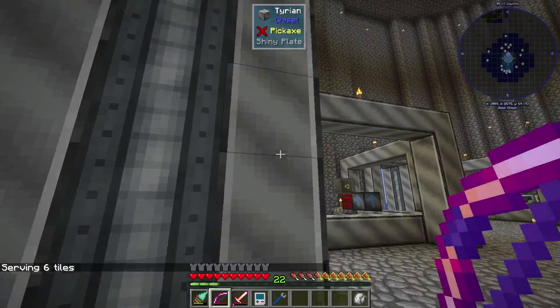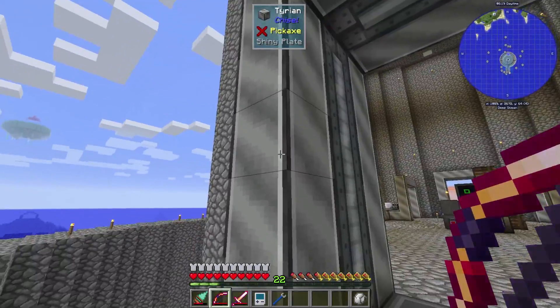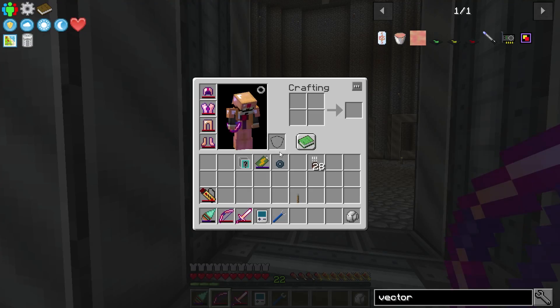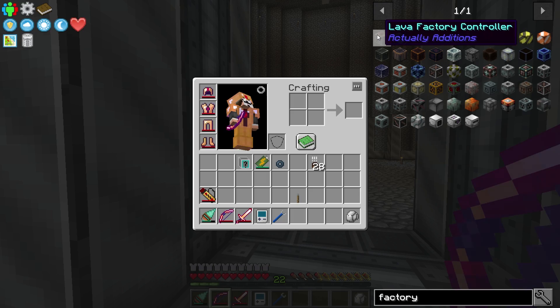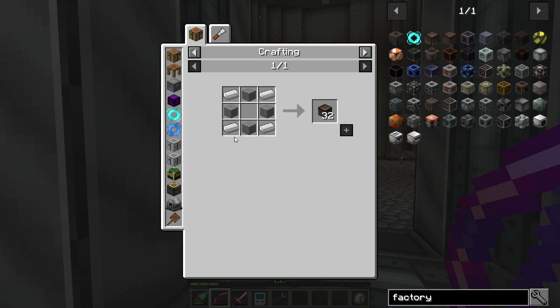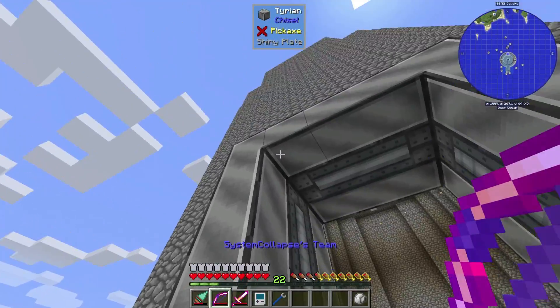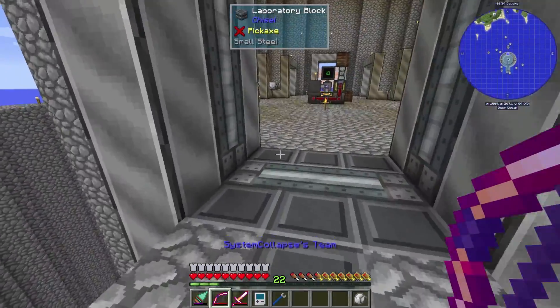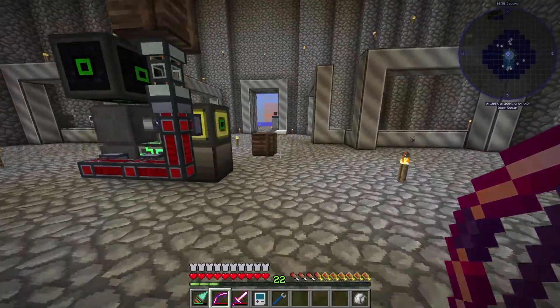Made some blocks - I got the Tyrion factory and laboratory. The laboratory takes quartz, Tyrion takes some iron, and the factories take iron too. You get 32 for four iron, so it's going to be an overtime thing. I don't have the iron to do everything I want to do yet.